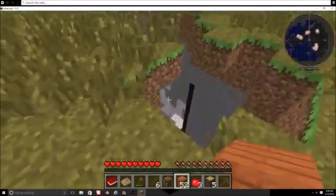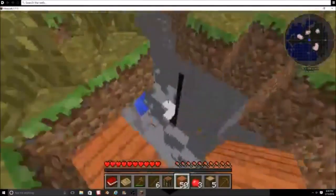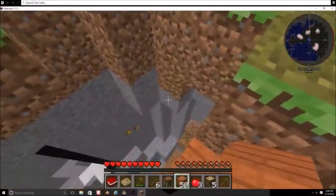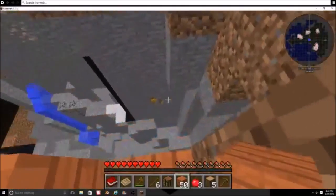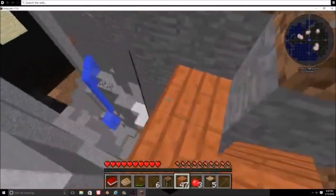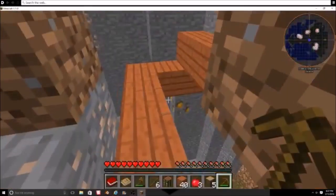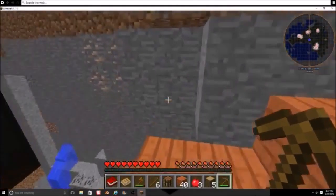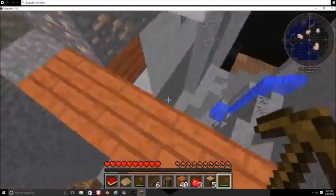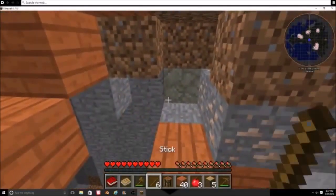We can't really grab any iron yet, so that could be a problem. Let's just go ahead and grab this iron or stone down here and then we should be pretty good. In this seed there is a lot of iron — it's literally flying out of your ears by the time you get out of here and collect everything.